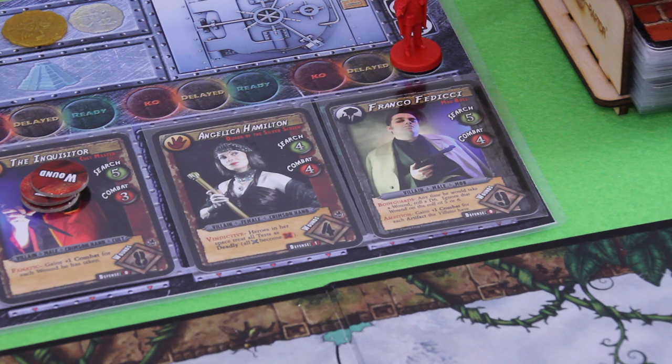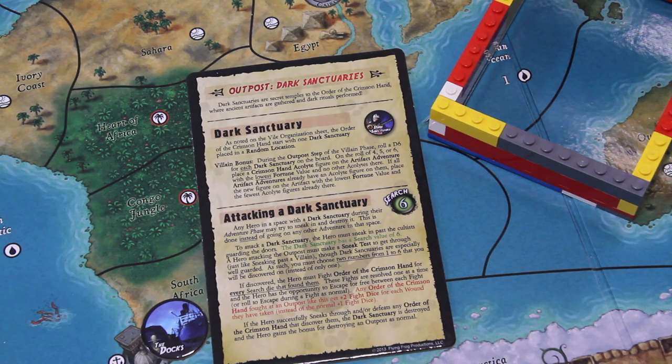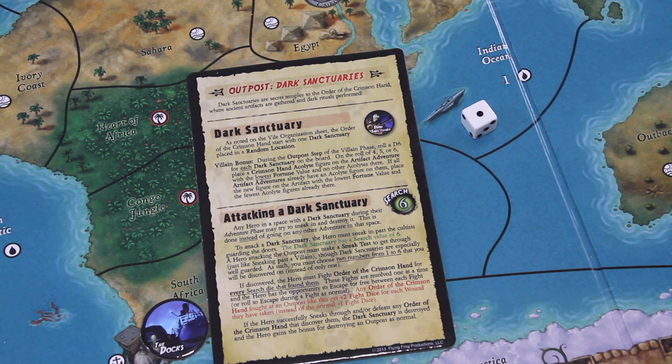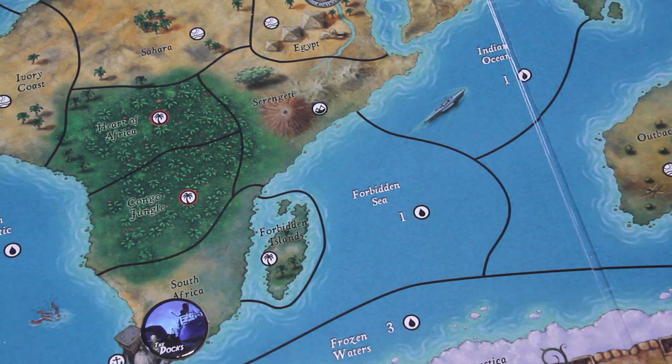Oof. Now we do the outpost step — rolling this die hoping for a low result. Let's roll — we're looking for 1, 2, or 3. Yes! Awesome, we are doing good — no acolyte again. But we have 3 villains on the board now, and I think that's even worse, honestly.